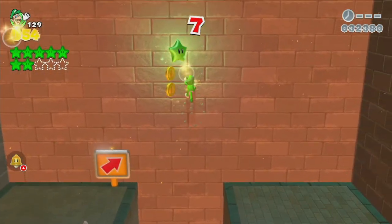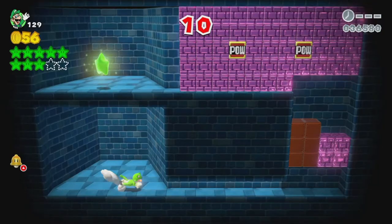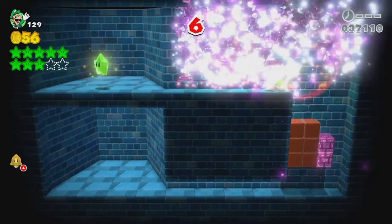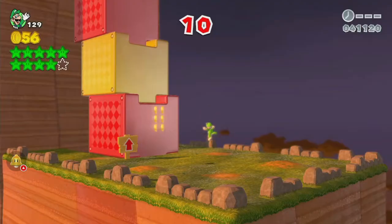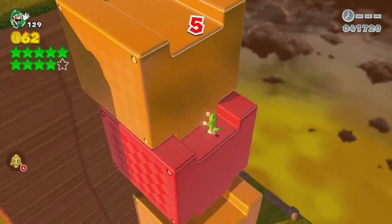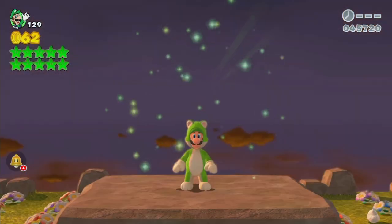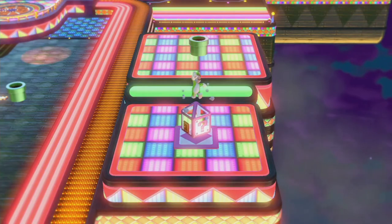Now for one of the more obnoxious ones — one of the only times you get faced with death in mystery house levels. Why would they make you potentially die in these? Well, that one has something to say for it. Now for the intense run — we have to get to the top before each of these platforms fall down. They only kick you out if it reaches zero, and the fate happens afterwards. As long as you hit the star within a decent time, you'll be fine.